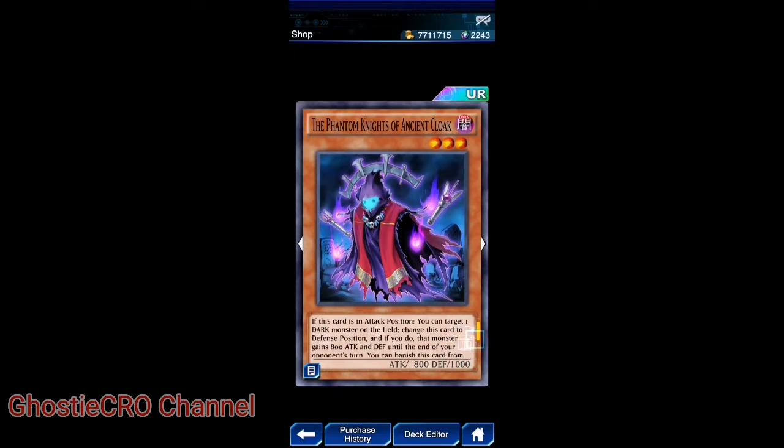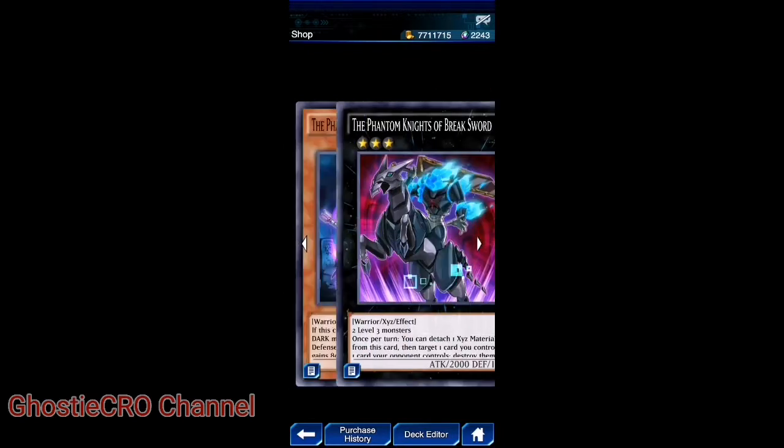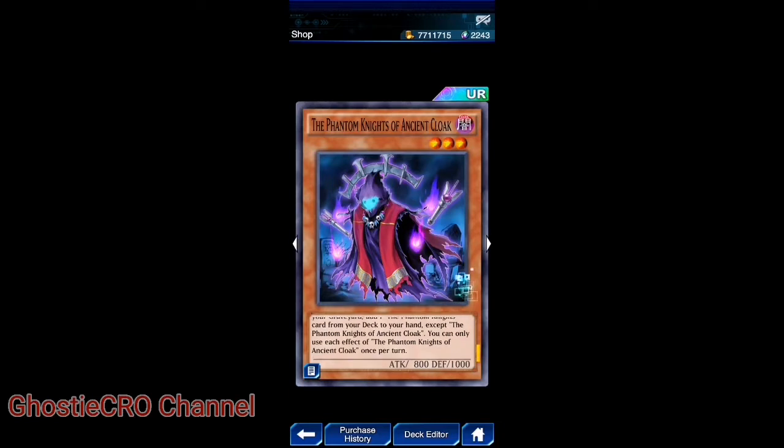Phantom Knights of Ancient Cloak: if this card is in attack position, you can target one dark monster on the field and change this card to defense position. If you do, that monster gains 800 attack and defense until the end of your opponent's turn. You can banish this card from your GY to add one Phantom Knights card from your deck to your hand, except the Phantom Knights of Ancient Cloak. Each effect can only be used once per turn.